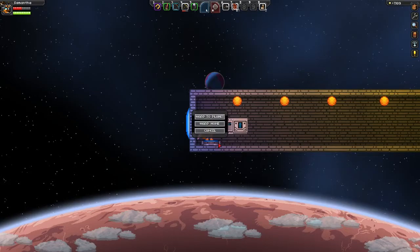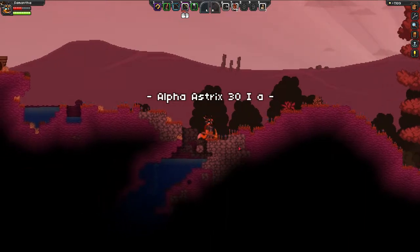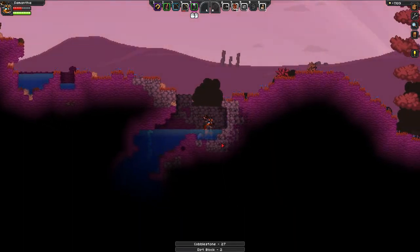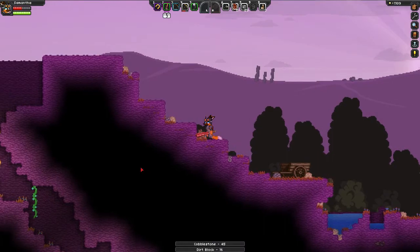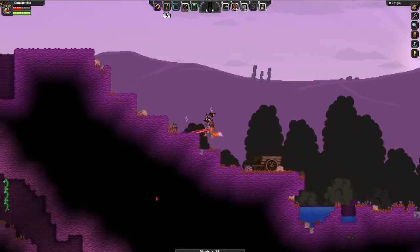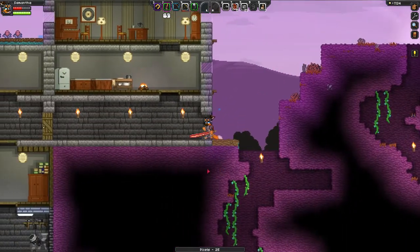Some more cobblestone just so I have building material. I got attacked by a boss monster offscreen and it dropped this sword. It does the same amount of damage as the flaming thing does, but it shoots this little lightning ball, which is kind of interesting.